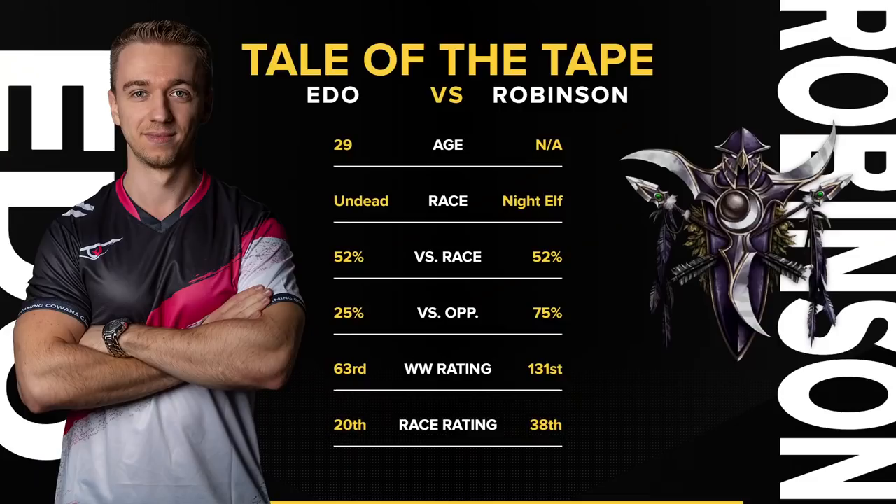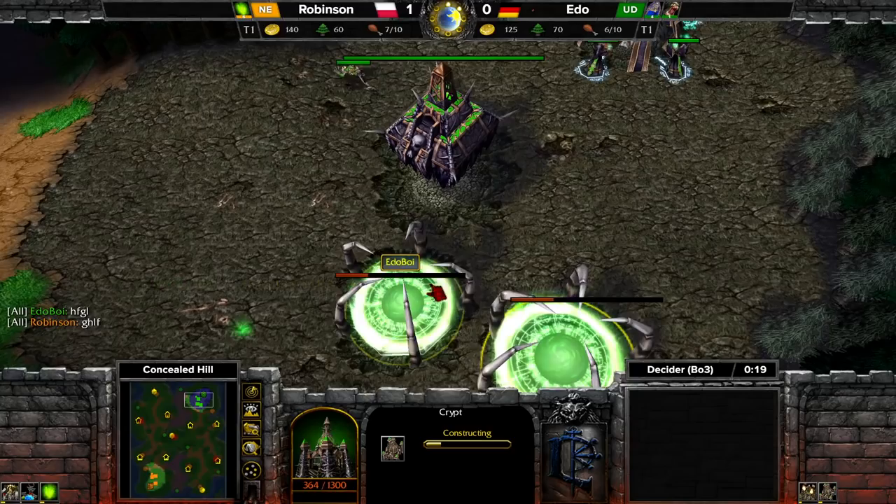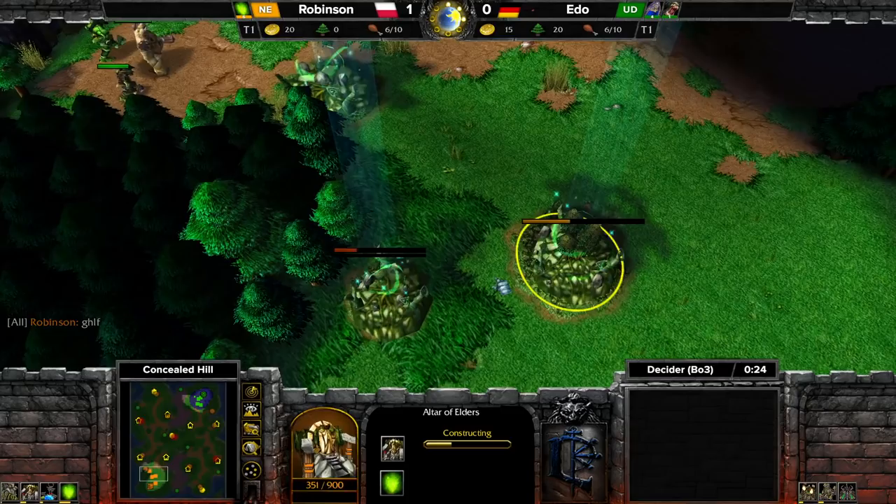Game starts — map number two, last chance for Ito. Can't wait to see how Robinson potentially wrecks Colorful 2-0 — that would be amazing. Would be great for the Europeans to cause some upsets. So let's go, map number two.